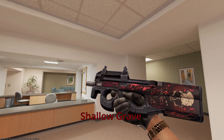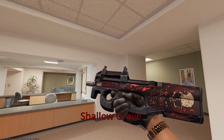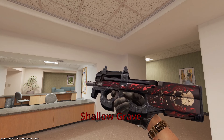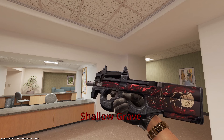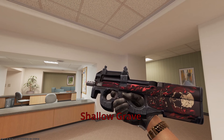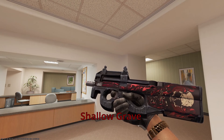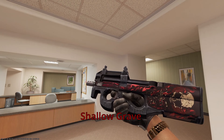Onto the P90, we have the Shallow Grave. I think this is a very beautiful skin — you have a skeleton inside what looks to be some sort of tomb, a shallow grave. Mafia members sometimes murder people; they take care of the problem. Sometimes you have to make a grave on the fly — a real quick little shallow grave. It might come back to bite you later, but for now, it's a shallow grave. Really like this skin.